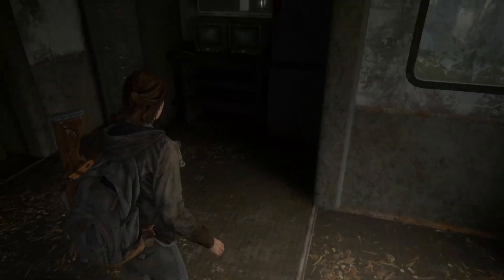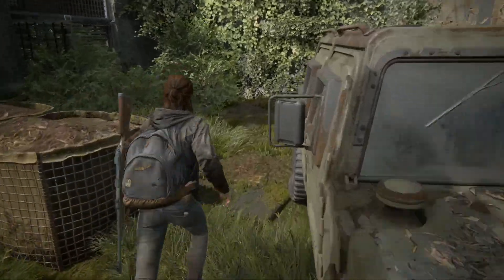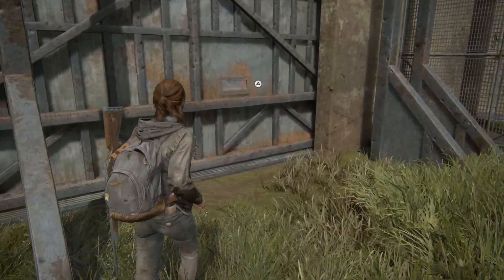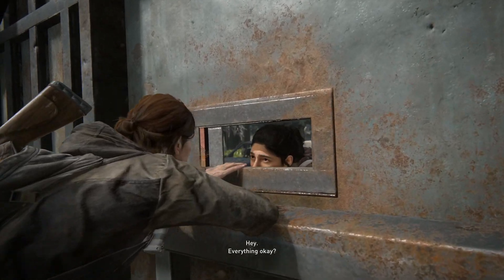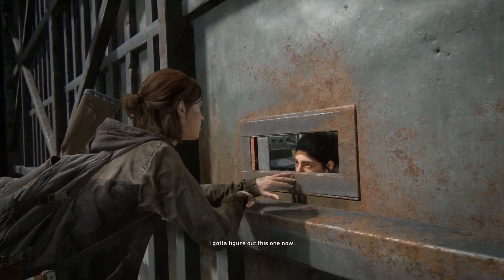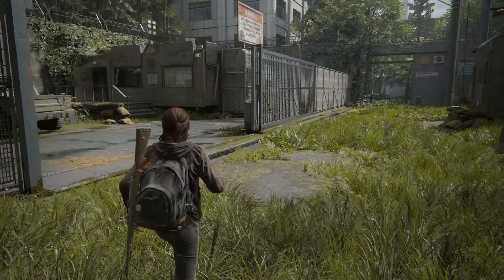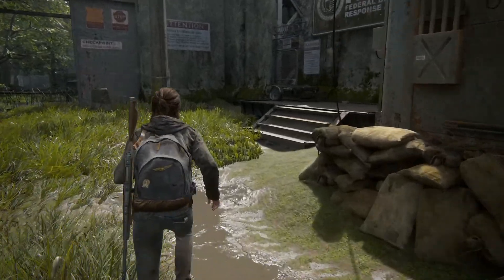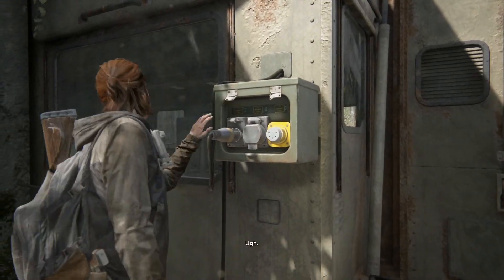There's something in there — no, man, all these drawers just don't have anything in there. Let's see if I can... oh, there's a little land hatch here. I don't know what to call it — window. Okay, what was that sound? I got that gate open. Got to figure out this one now. There's nothing in this building here — oh what's this? It's juice!